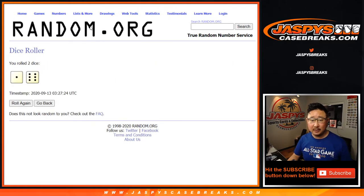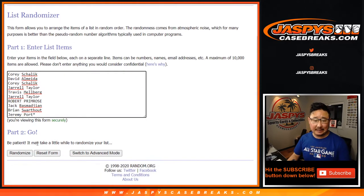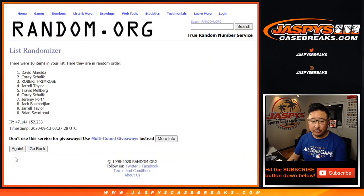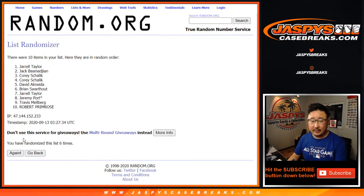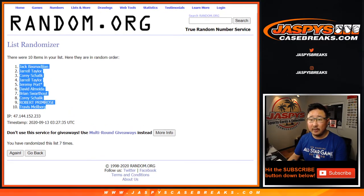Let's roll it, let's randomize it — seven times. One and a six. And a seventh and final time. After seven, we've got Jack B down to Travis Melberg.